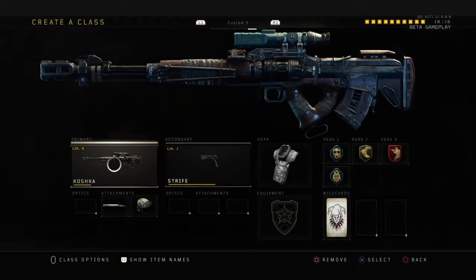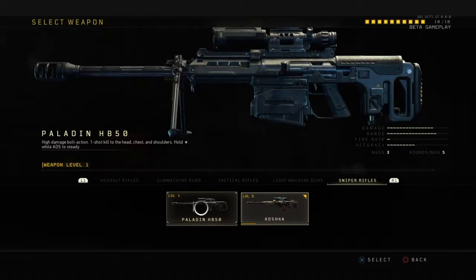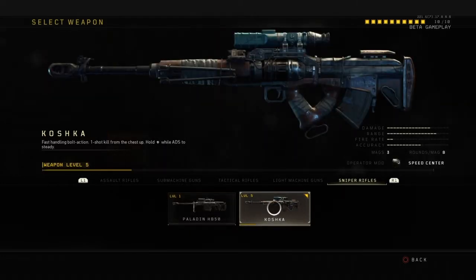Hello guys, Josh here, welcome to another custom class best setup video. Today we're doing the Koshka — it's actually the second sniper rifle you unlock, behind the Paladin. So boom, Koshka right there.